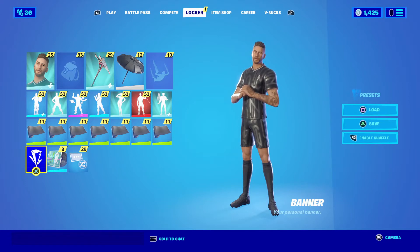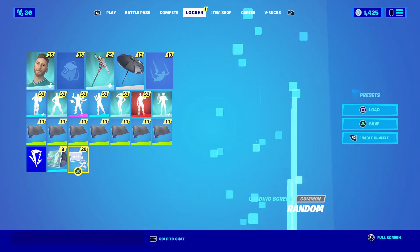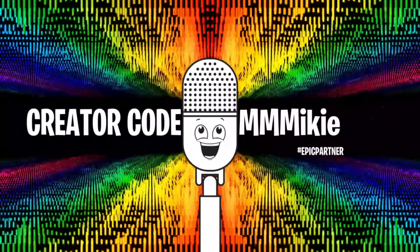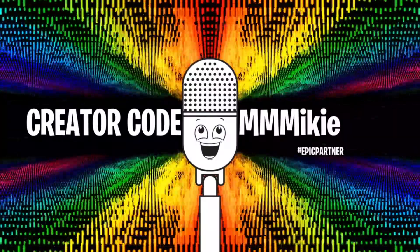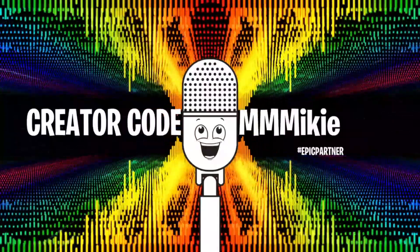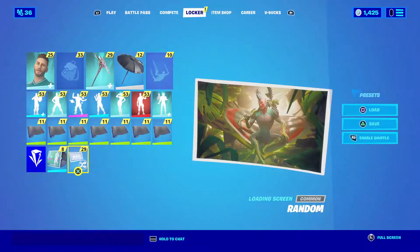There's a lot of stuff. Outfits are probably what people want to get to most, so we're going to save the best for last. Let's start with the loading screens. But before we do that, I want to remind you — if you want to support the YouTube channel or my podcast Daily Fortnite, make sure you use code Mikey — M-I-K-I-E — in the item shop, because some of the proceeds will go to help support the show.